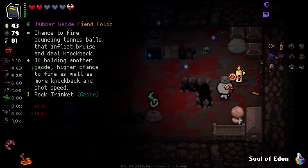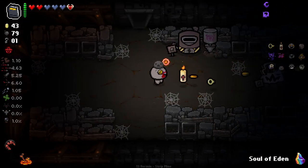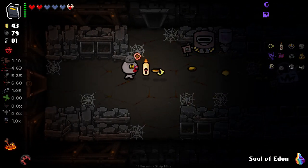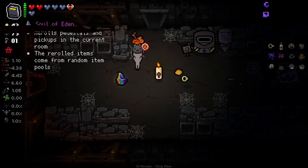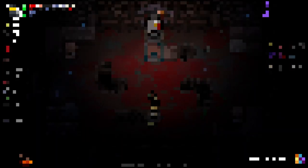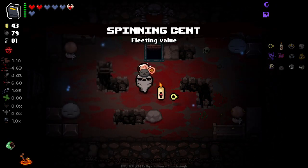Soul of Eden. I really don't know what to smelt here — I can't smelt anything, so I don't know what to get rid of. Do I get rid of the damage up? I think maybe yes. I don't really want to get rid of the damage, but honestly the ability to fire tennis balls sounds fun. Let's go back over to the boss room. I know it's Soul of Eden on this. Kind of a weird run we've got going on. I think Pascal Candle's going to be a huge pickup for us — that extra fire rate's going to be pretty nice.